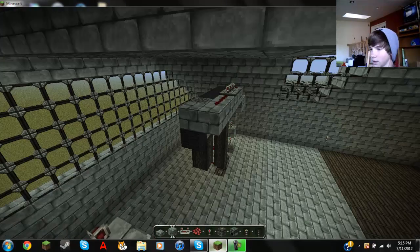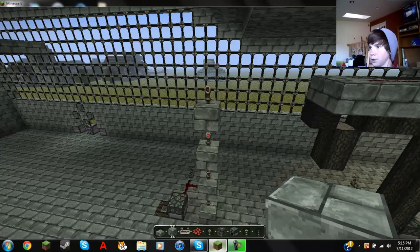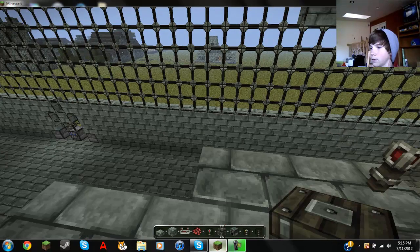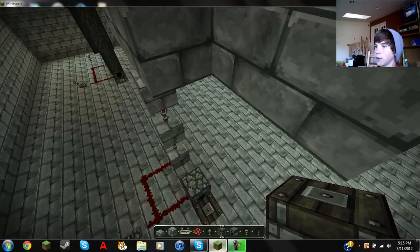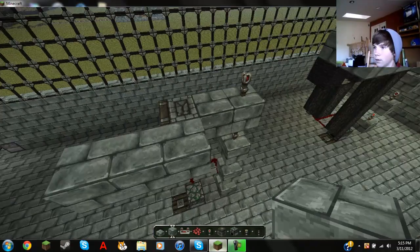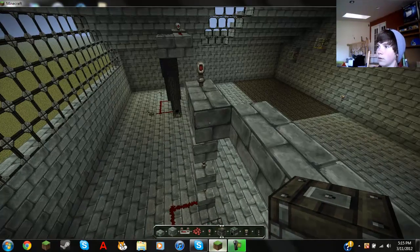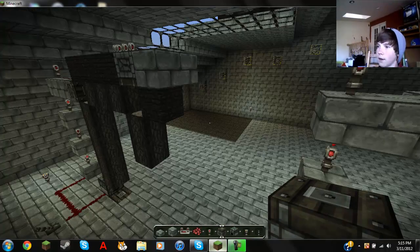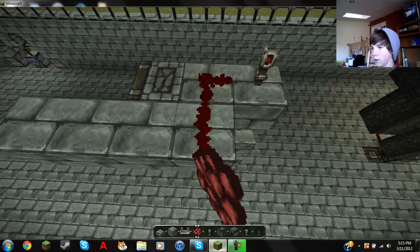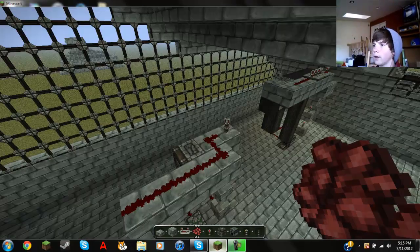We're just going to build it up two more blocks so it's at a good height. That should be it — it's off. Now you want to do this part which turns this on. That's really simple. You go like that, so when it comes up it should be right here. Let me place that one more time. That comes around right here and then you just continue.